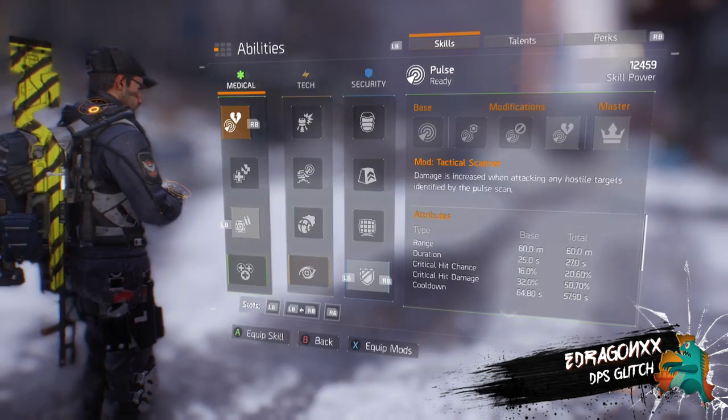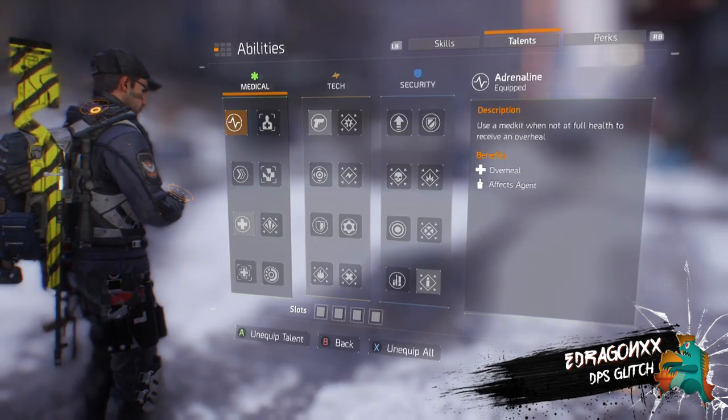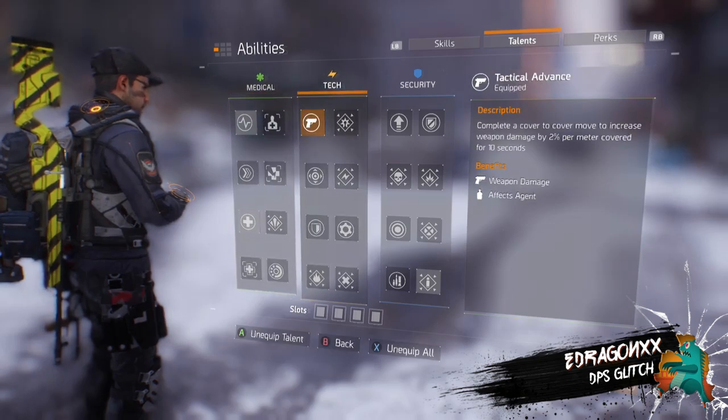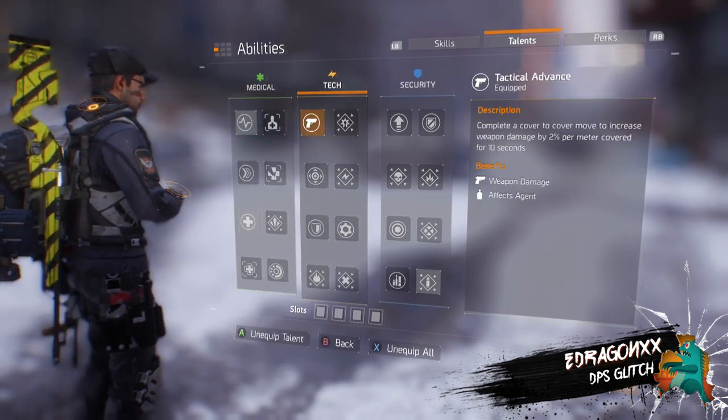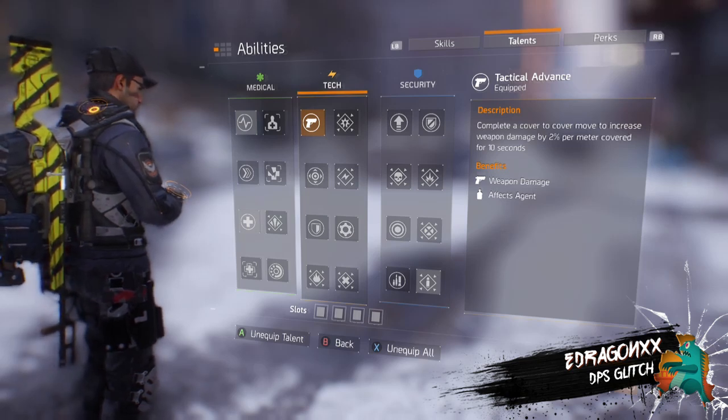You need to go to Abilities, then Talents, and select Tactical Advance. Complete a cover-to-cover move to increase weapon damage by 2% per meter covered for 10 seconds.